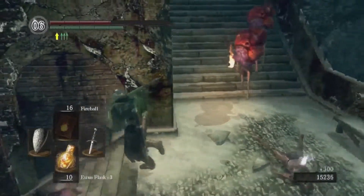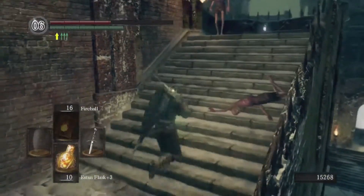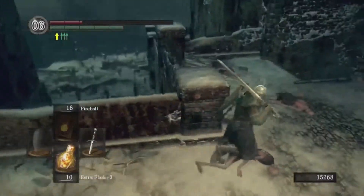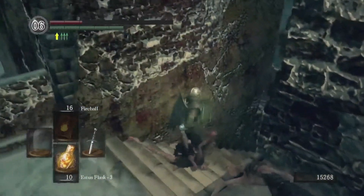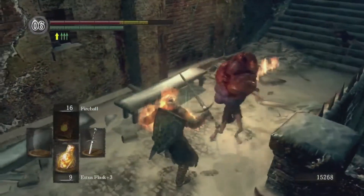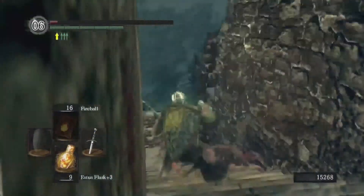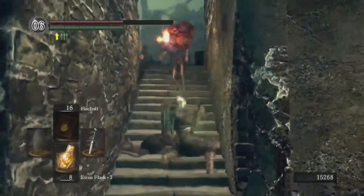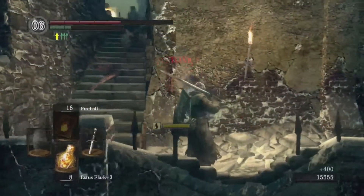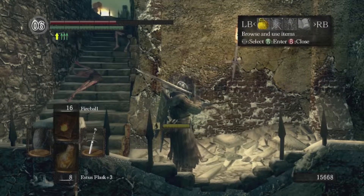Welcome back. These are the first flame-based enemies you see in the Painted World and they hit hard — they have pyromancy. Aside from the fact that they will totally combo you into the ground, you have to be aware that after you kill them they toxic you.